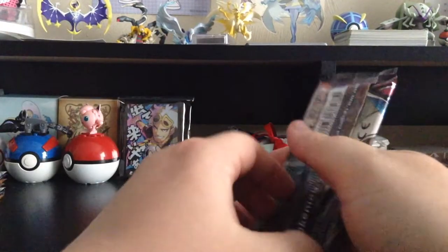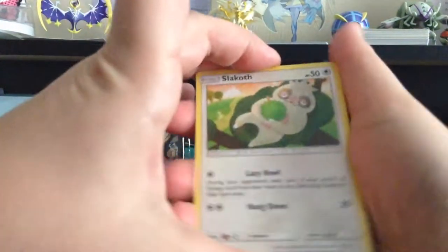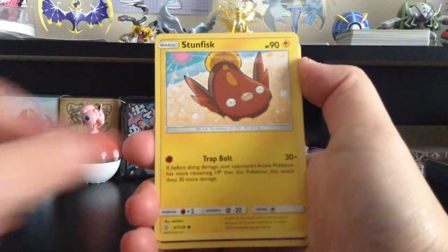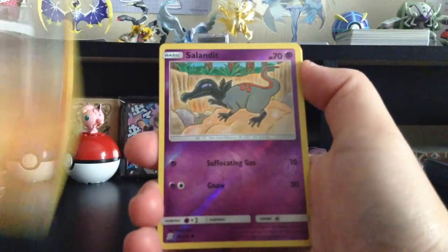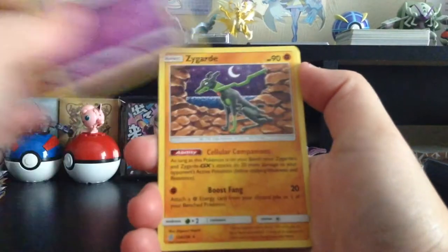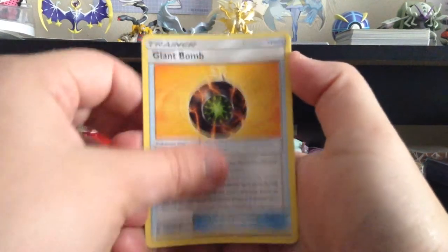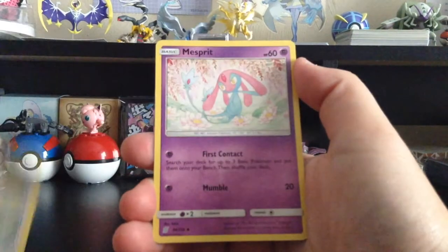Still waiting on Golisopod. Another green card. We have Slakoth, Axew, Fletchinder, Stunfisk, Onix, Reverse Holo Salandit, Zygarde, Darkness-type Energy, Darkness-type Energy, Giant Bomb, Brycen-Man, and Mesprit.